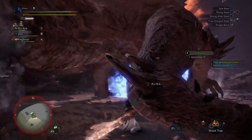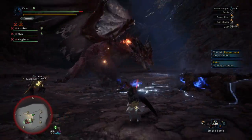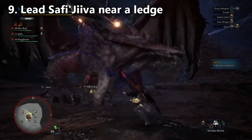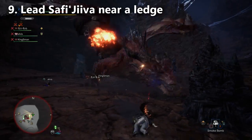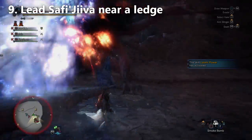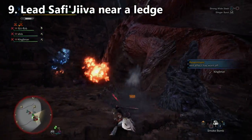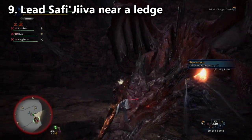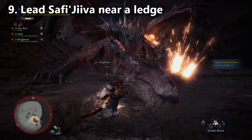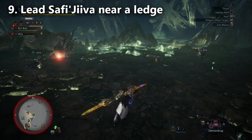For tip number nine, especially in Stage 2 and 3, the person who has Safajiva's aggro can actually lead Safajiva over to a ledge — and probably should, especially depending on your teammates. If you have a teammate using a Greatsword or a Hammer, those players are going to want to use ledge hops to get a lot of damage on Safajiva and get multiple mounts. So if you grab Safajiva's aggro, go ahead and bring him over to the ledge. In Stage 3, once the Explosive Traps are gone, you can still lead Safajiva over to a ledge.